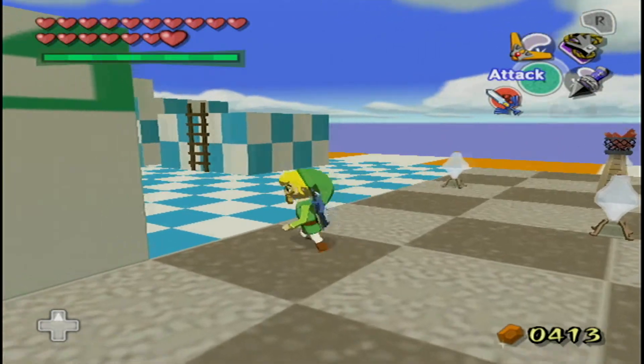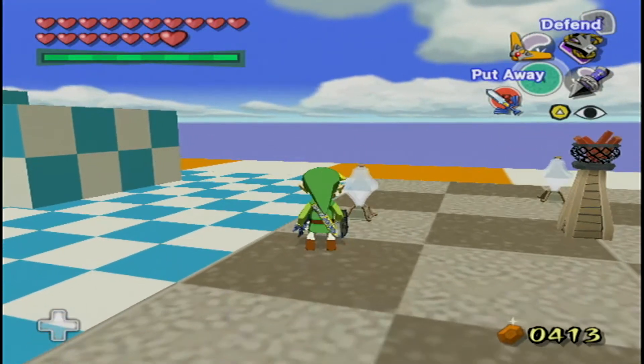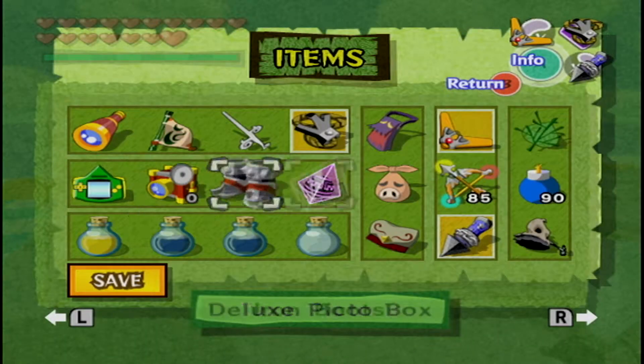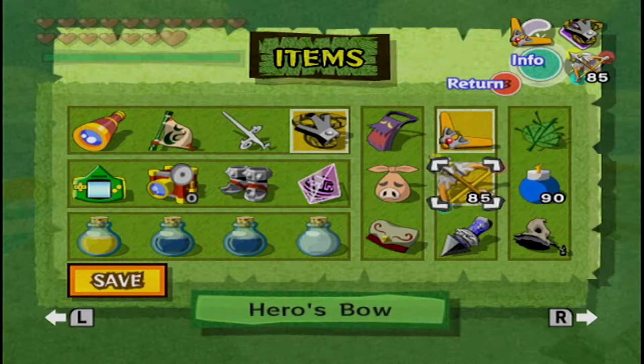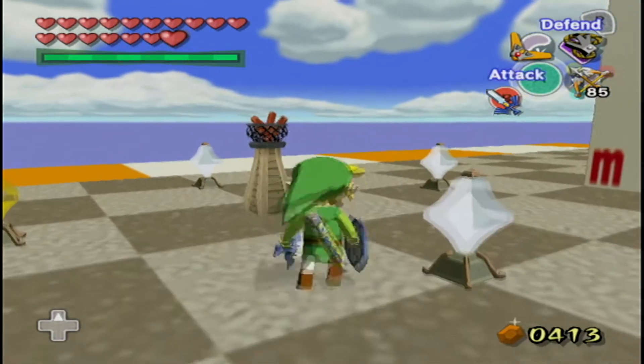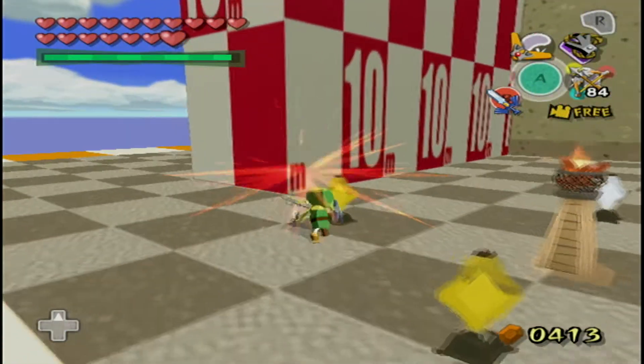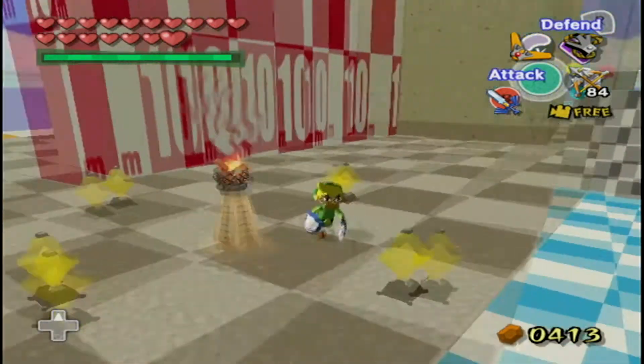But you need to use Action Replay codes to activate these. It would have been a really cool Easter egg if you could just go into these test rooms by holding certain buttons on the file screen without having to use codes. I think that would have been pretty cool, but instead you have to use an Action Replay.